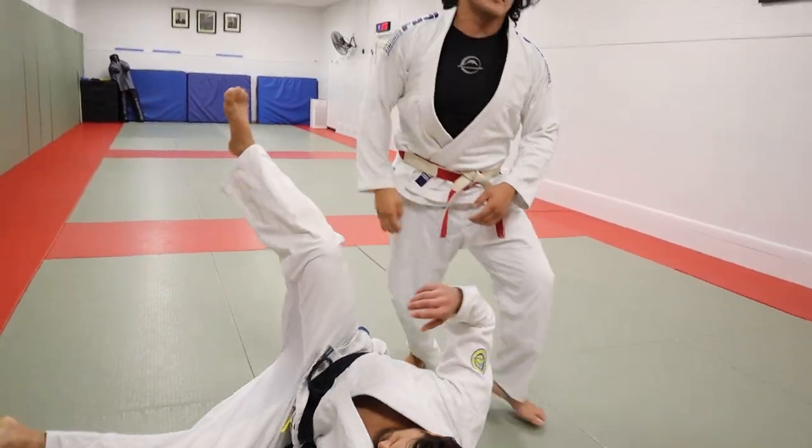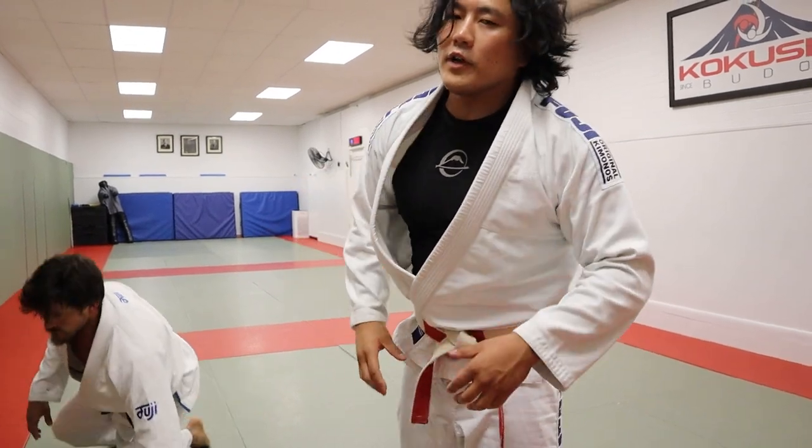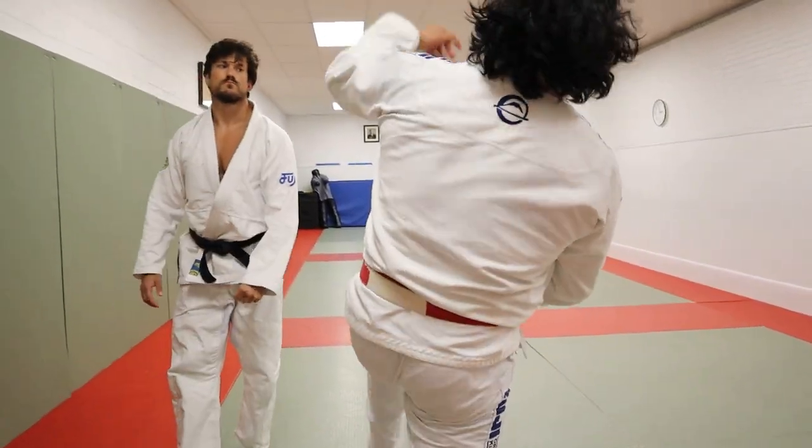Kosotogake. Hug my opponent. I can finish it by driving him — back step, back arch.